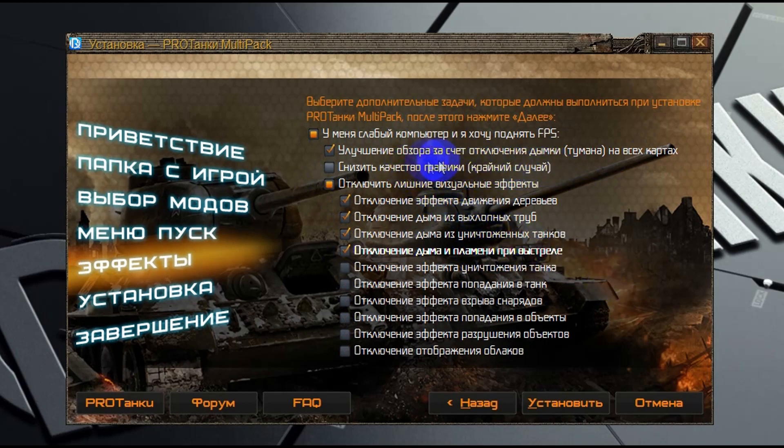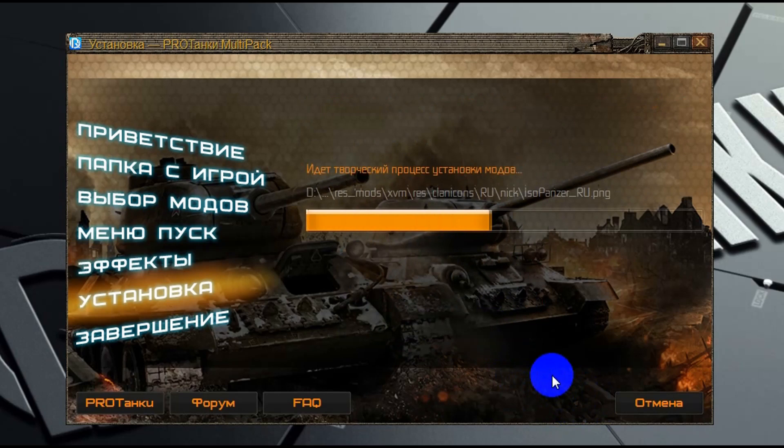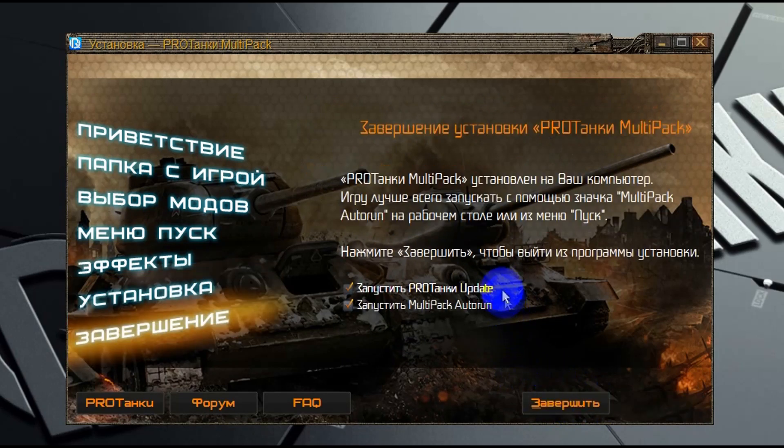Теперь мы готовы произвести установку модов и нажимаем «Установить». После нажатия на эту кнопку мультипак, если вы выбрали создание резервной копии, создаст её, и после этого произведёт установку всех модификаций. По окончании установки он сообщит об успешном выполнении данной операции.